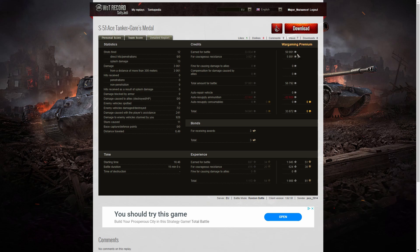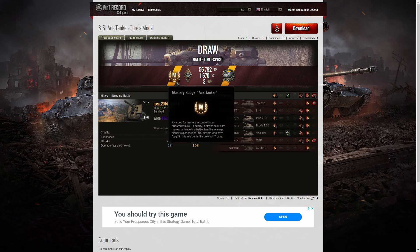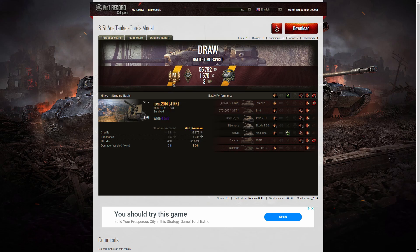On a premium account, he earned 50,901 credits, plus 5,891 for courageous resistance — that's for getting an epic medal in a losing or drawing game — bringing his total to 56,792. After ammunition resupply using only standard ammo (though it is expensive), he took away 33,872 credits. He picked up three bonds for the Cause medal and 1,045 XP, plus 624 for courageous resistance — 1,669 XP altogether. A pretty good gain, and even though it was a draw, he still got his first ace tanker in the S51. You can tell it's the first because of the scrolls underneath.